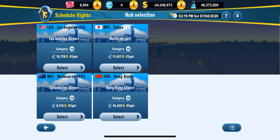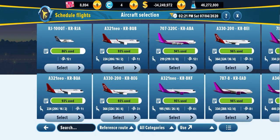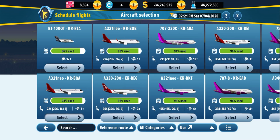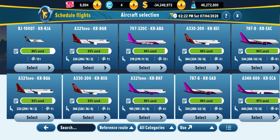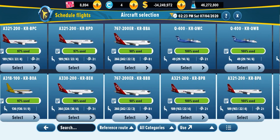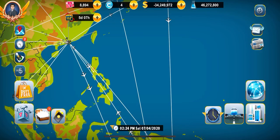So when you're scheduling — tip number two — let's say schedule from Hong Kong. You have to make sure that all aircraft are more than 80% used, as you can see with the green bar. If you can, try your best to schedule it like 95% and above used. That's how you can get the most profits, and if you can do your best to 100% use, that's the best way to earn money.